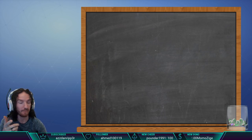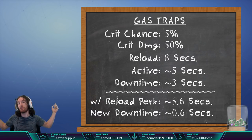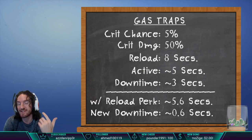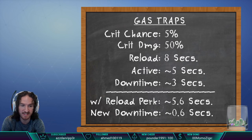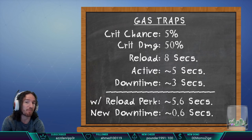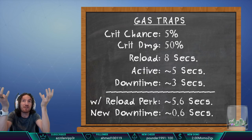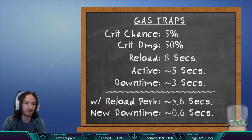Let's just briefly recap what we learned from part one. The base crit chance of a gas trap is 5%, the base crit damage bonus is 50%, and the standard reload is 8 seconds. Gas traps are actually active for around 5 seconds, even when the gas is no longer visible — we physically showed it with a timer on screen and walked husks into the area after the cloud visually disappeared, and they still got afflicted.